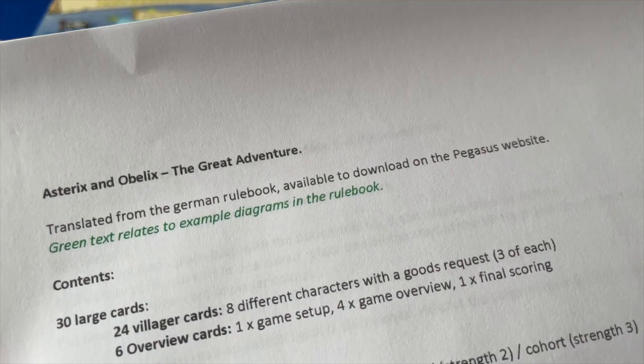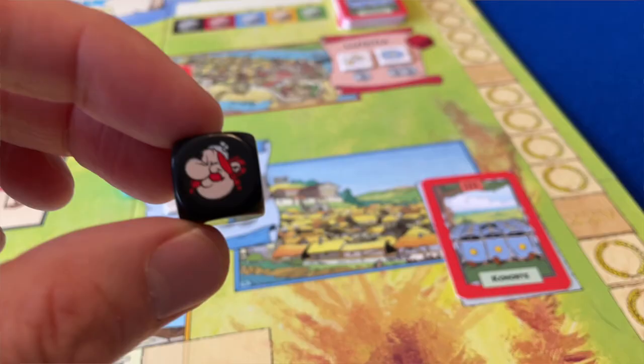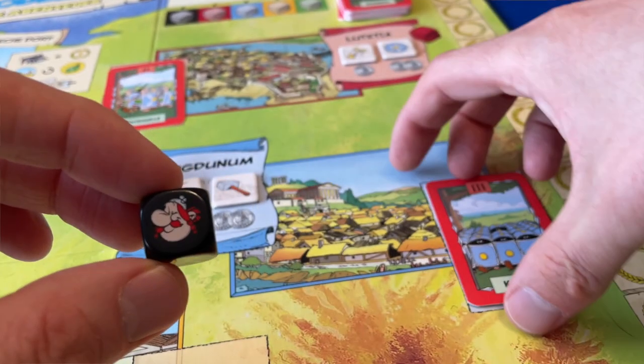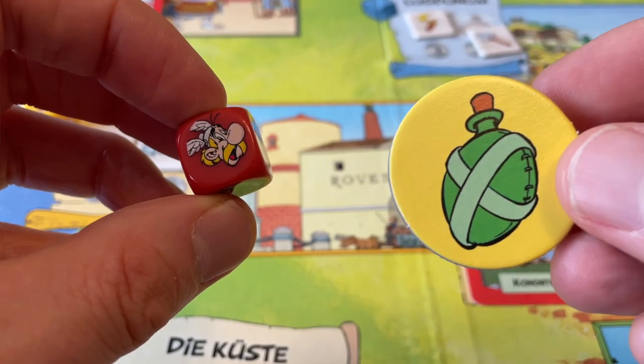The next stage in the onboarding process is learning the rules. I can't fairly analyze the Big Adventure rulebook because I'm relying on a fan-made English translation. Regardless, the rule set is simple and clear. Each of the six dice results make sense and they're tied to the theme carefully, which makes the dice effects memorable. Of course Obelix is stronger than any Roman legion, and of course Asterix is equally strong once he's drunk his potion — it just makes sense.